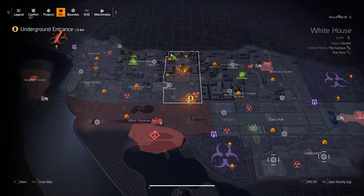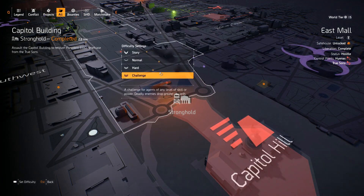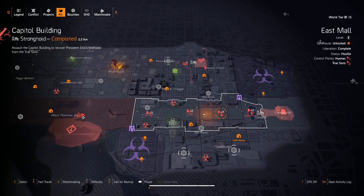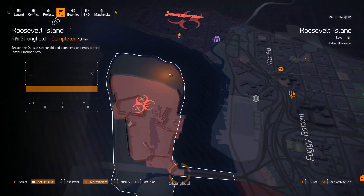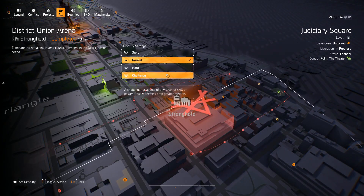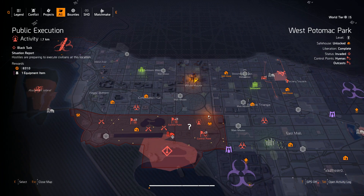In order to obtain the rest of the exotic sniper parts, you're going to need to complete three objectives. You need to complete every single weekly Invaded Stronghold — it's a three-week process. One week being completing Capitol Hill, another week being Roosevelt Stronghold, and the last week being District Union Arena. Once you complete all three of these, the final boss at the end is going to drop one component each week in order for you to craft the exotic sniper.